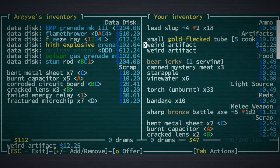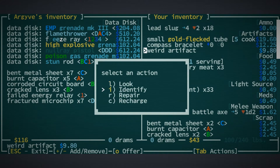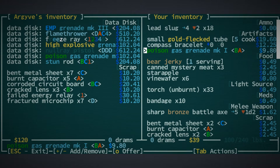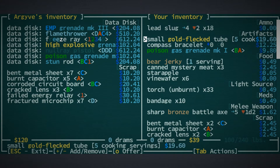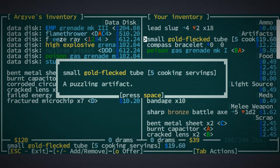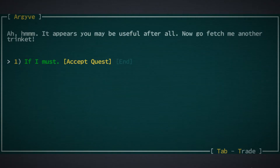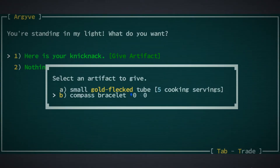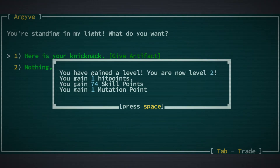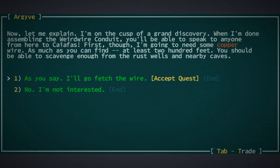We have the option of giving one of these three things to Argive, but we don't actually know what those weird artifacts are yet, so we might go into Argive's screen and try identifying them. It costs a little water but that's fine. We find a compass bracelet — interesting — and a poison gas grenade. The compass bracelet gives a 10% reduction in chance of becoming lost. We give Argive the bracelet and the poison gas grenade, and then hand over the bracelet again for the second part. That gives us enough to level up — we're now level two! We gain one hit point, 74 skill points, and one mutation point. Argive now gives us the copper wire quest to go to the Rust Wells.